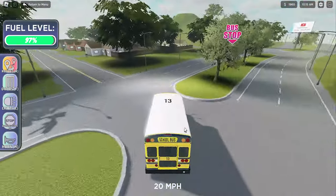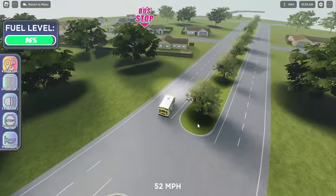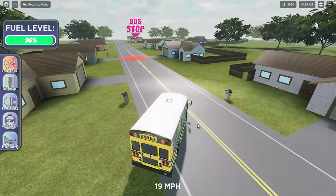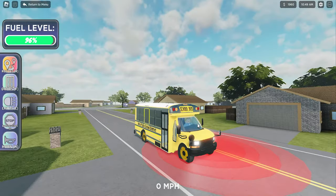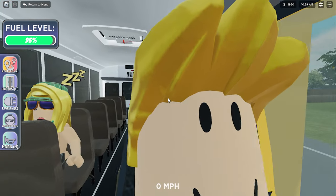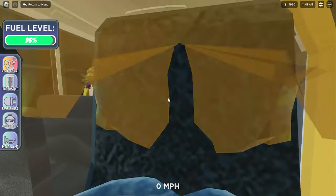Bus stop. B-b-b-b-bus stop. 10 a.m. I don't think I should be crossing through the grass. I'm sorry, neighbor. It's a beautiful day in the neighborhood. Come on, come on, get on — I don't have all day. Oh my God, she's sleeping. She has Z's on her. All right, let's keep driving away.